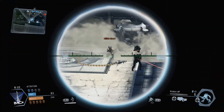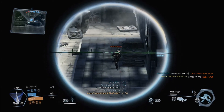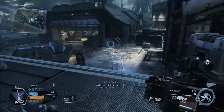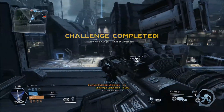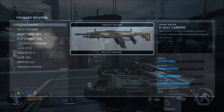Next is probably the most difficult weapon to use, the Kraber AP Sniper. It is another sniper rifle and it's a one-hit kill on all targets. However, the round moves pretty slow, so hitting a moving target can be really difficult, and since most players don't like standing still, you're probably going to end up using this thing against a lot of bots.